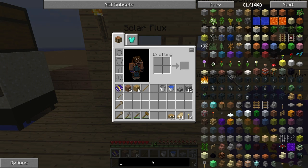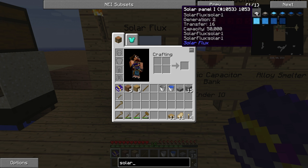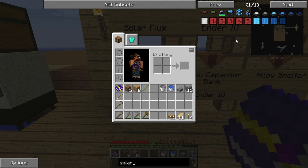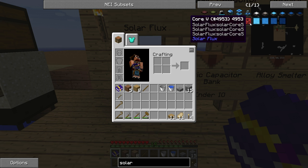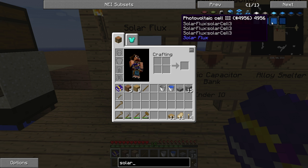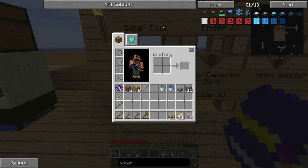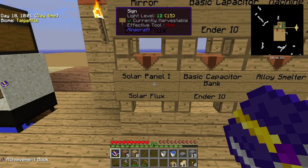Let me show you over here — Solar Flux. This is all the items from Solar Flux. You have solar panels, different tiers, up to six, and a mirror. The core — I haven't found any information about that, what they are used for, so I'll have to investigate more. This is photovoltaic cells that are needed to upgrade the normal solar panel, but since we are very early in the game, we're going to make the solar panel tier one.